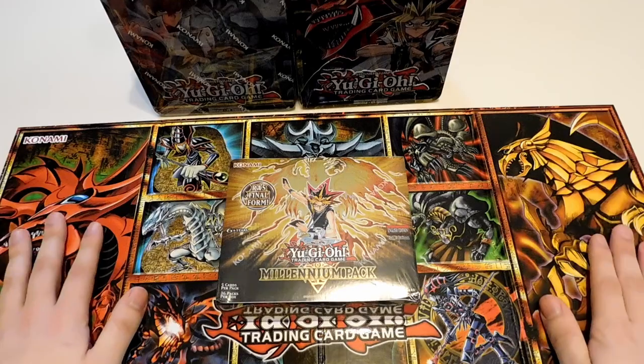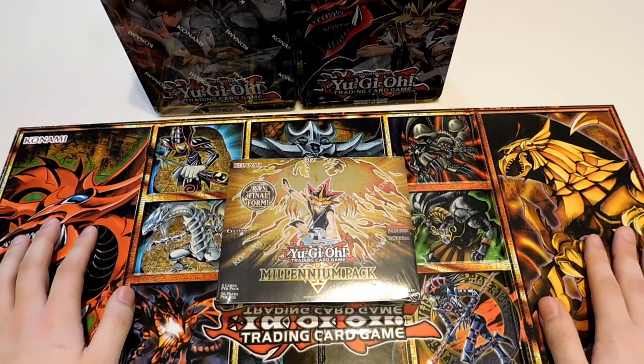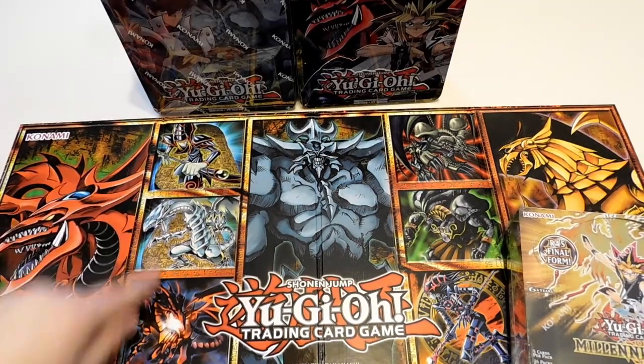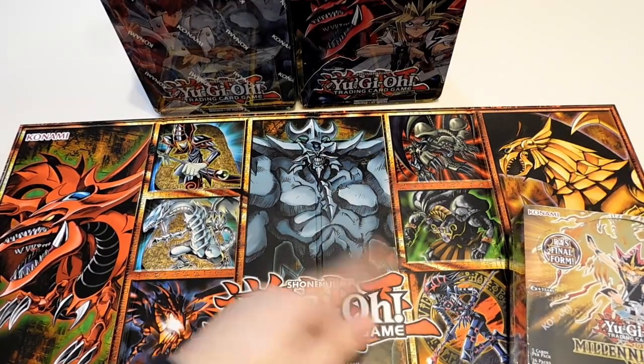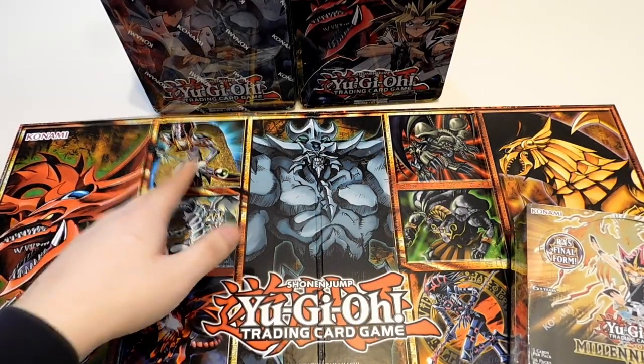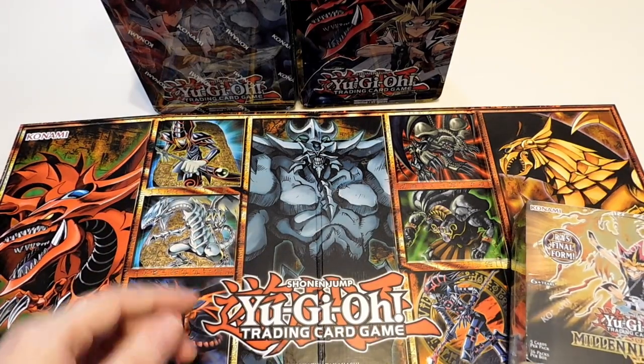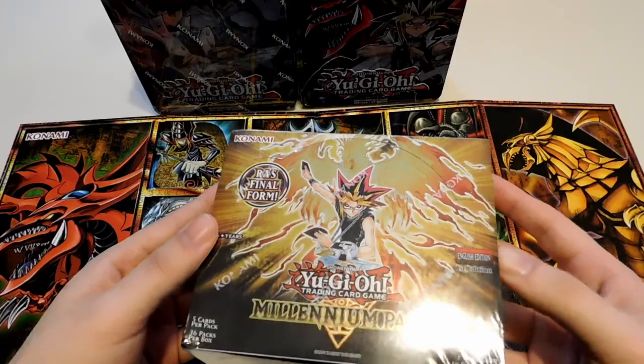I got this game board out of the Legendary Collection. I thought it was really cool. It has the Egyptian gods on it, some of the classic monsters that you see in the show, including two of my favorites: Dark Magician and Magician of Black Chaos — or Dark Magician of Chaos, or whichever incarnation you want to call it.